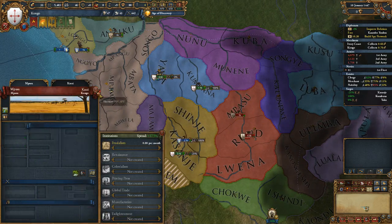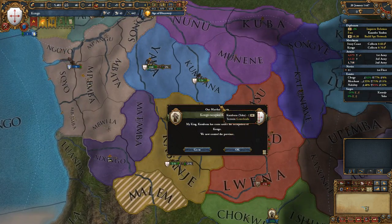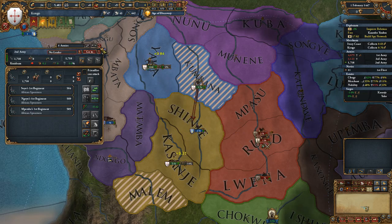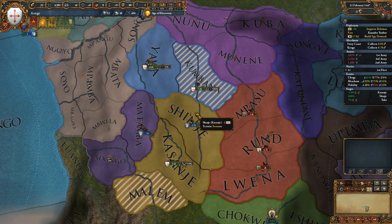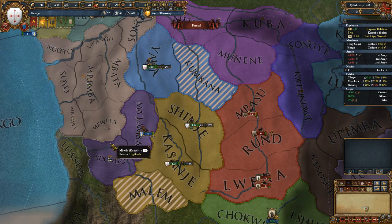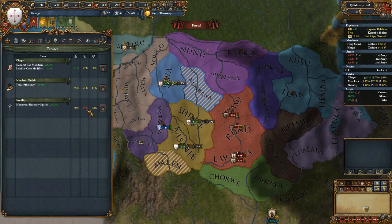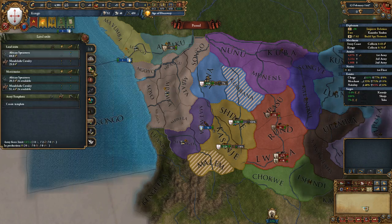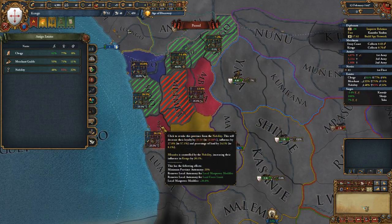Are we at war with these guys? Yes. The plan is to feed a bunch of land to Ndongo. Can I revoke a province from the nobility yet? Yes I can — they are very, very happy. I kind of want to revoke this one since I'm developing it a ton.